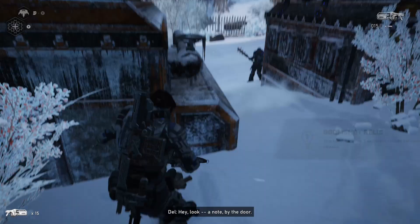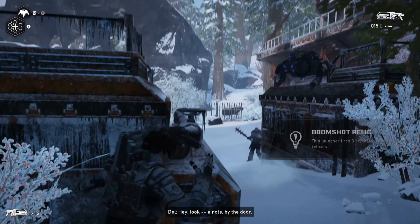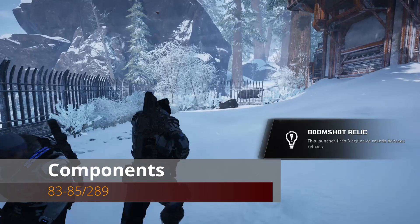From this relic, we're going to run to the other side of the building around the corner and find an electrical box with three more components.